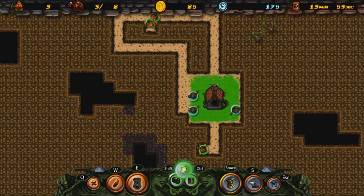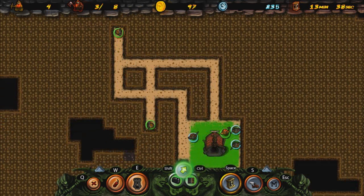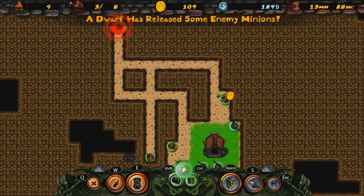It counts how many tiles you've managed to dig without losing, so there's a time limit. This rock here I think is undiggable - yeah, I'm right. So that means later on in the game, if you know what's inside a cave, you can trap what's inside it - so if you don't want any dwarves to dig into it again, you can seal it off.